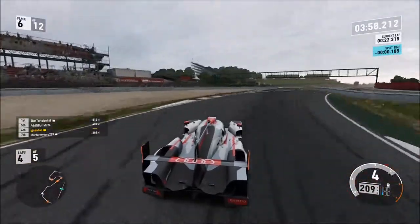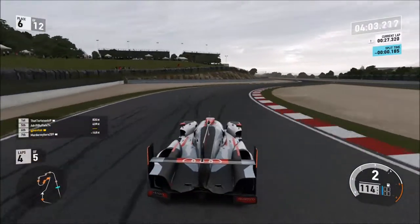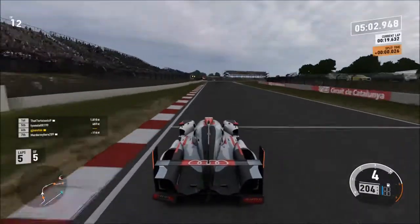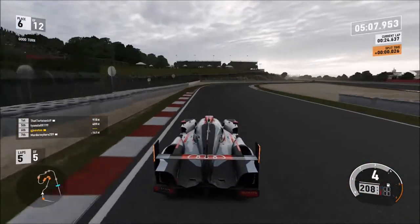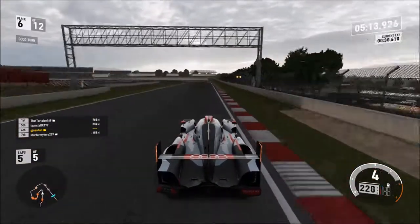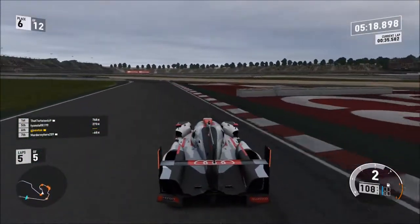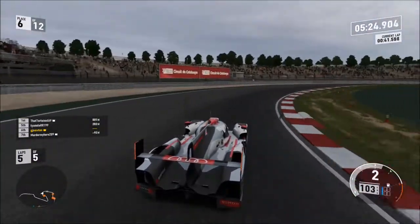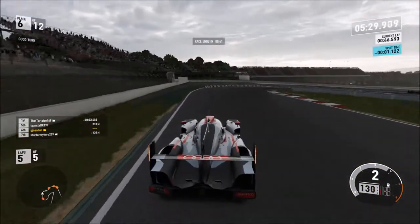Lap 4. As we get to this alternate bit, I run wide and hit the sand. I just put the boot to the floor and I'm still in 6th. It's all good. Now, with the Audi R18, if you're going to use this car in these lobbies, don't go at the standard homologation tune. Because getting it off the starting line, you will get absolutely owned by Porsche 919s. Also, with that corner, you have to take it in 1st gear or else the turbos lag like it's a Nokia 3310. So make sure you tune it.